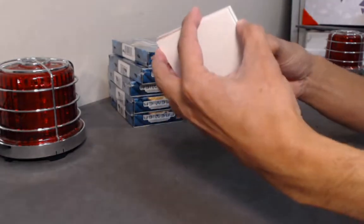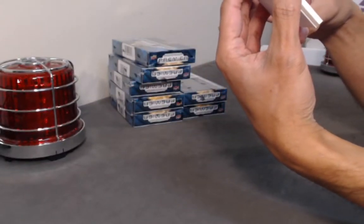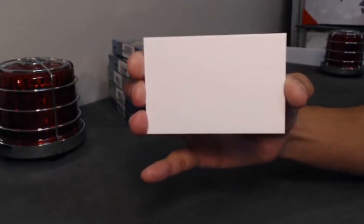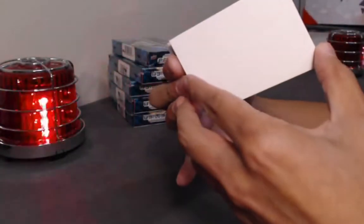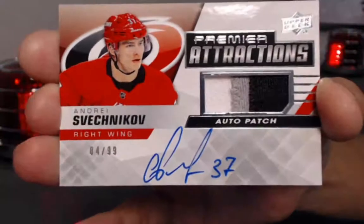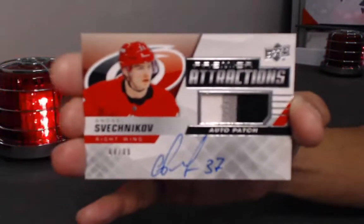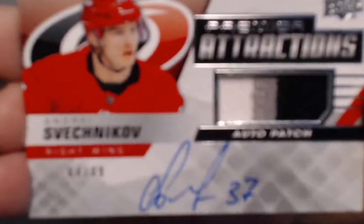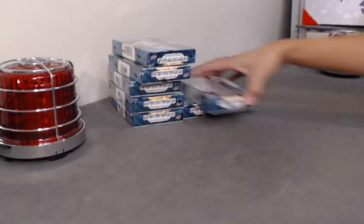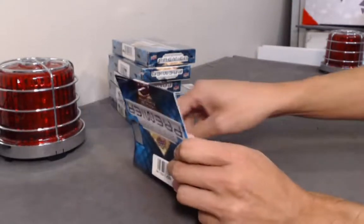And what should be the hit of the pack — we have a Premier Attractions patch and autograph. These are numbered to 99: Andrey Svechnikov. It says 1920 so it isn't an update card — Premier Attractions Andrey Svechnikov to 99. Jeff, which one belongs to you — box number 4. You got the Svechnikov, congrats!